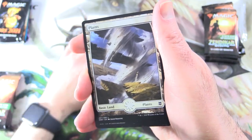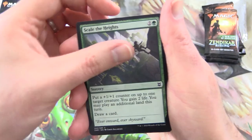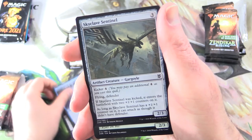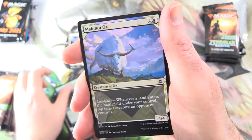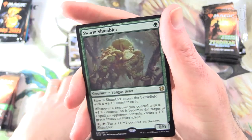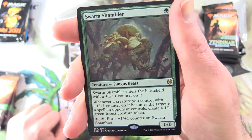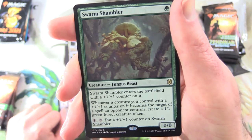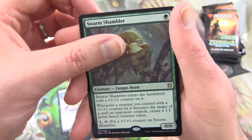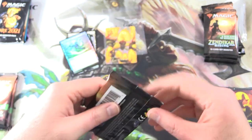Chad's first pack: Plains, Scale the Heights, Mine Drain, Glacial Grasp, Anticognition, Skyclave Sentinel, Taunting Arbor Mage, McKindyok Showcase, Into the Royal, Scion of the Swarm. The rare is Swarm Shambler — Fungus Beast, 0/0 for green, enters with a +1/+1 counter. Whenever a creature you control with a +1/+1 counter becomes the target of a spell an opponent controls, create a 1/1 green insect token. For one, tap: put a +1/+1 counter on Swarm Shambler. Also a foil and a little ad card. Nothing from the list.